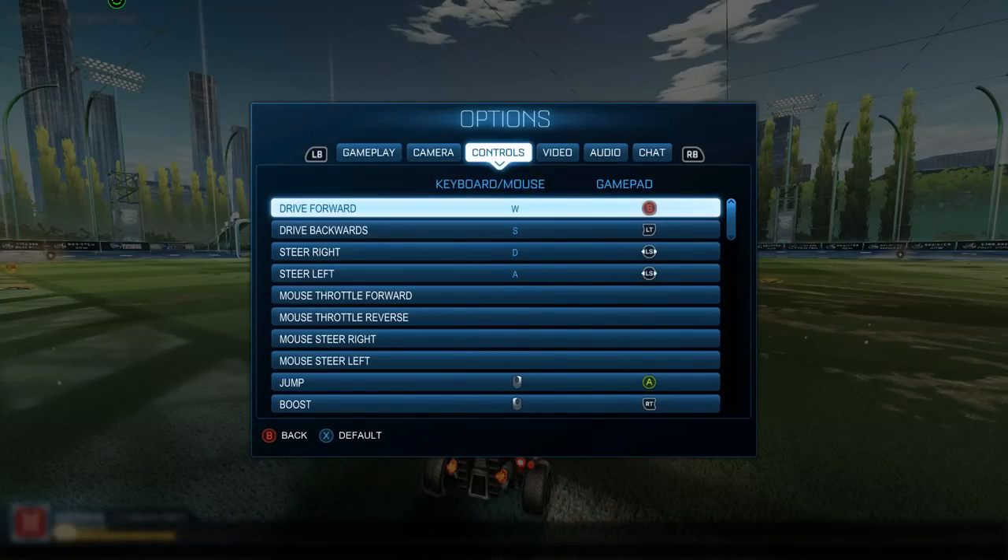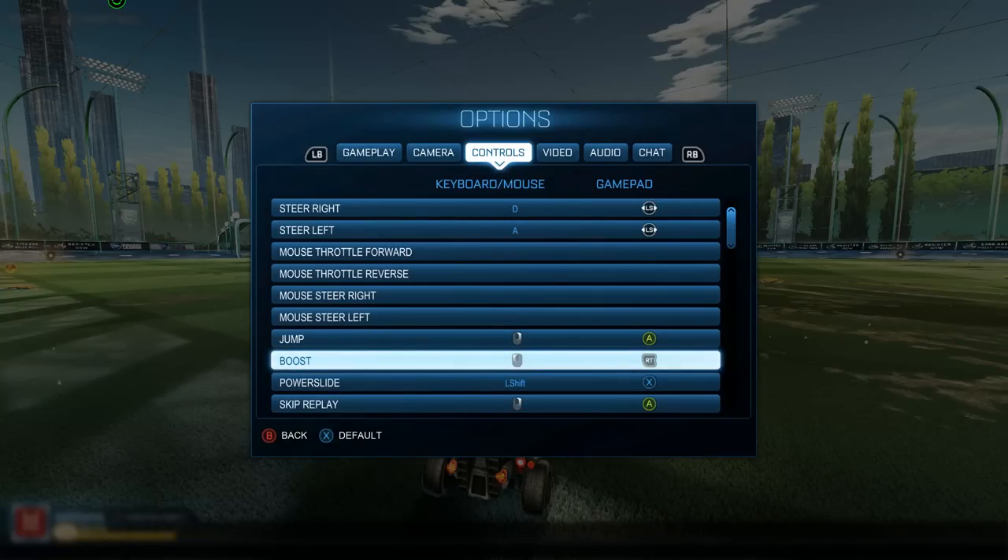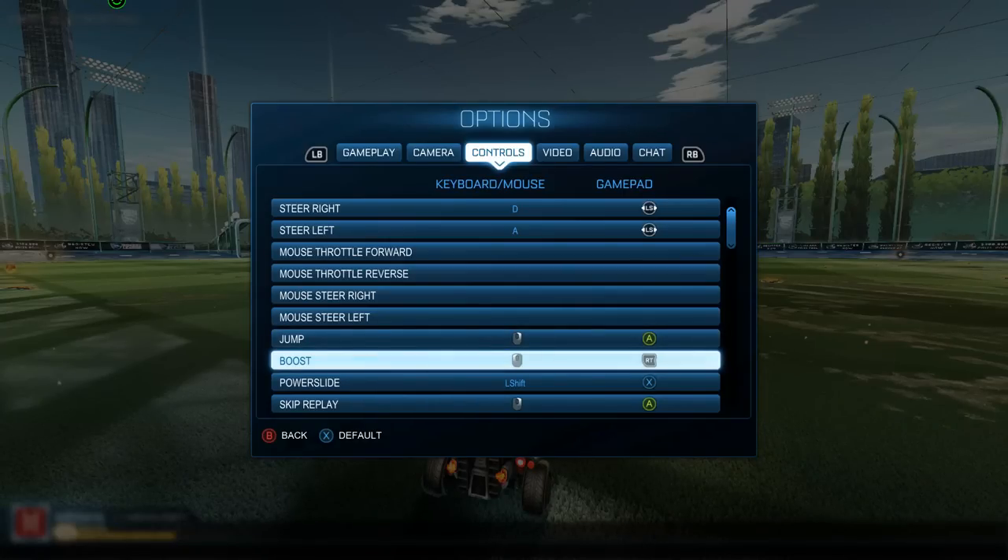Here are my keybinds — my drive forward is bound to my back paddle. If you don't have an elite controller, I suggest keeping it on right trigger. My boost is right trigger, so I just swapped those two, which allows me to jump and boost at the same time. If you don't have an elite controller, I suggest doing right bumper for boost, so you have right trigger for drive and right bumper for boost. It's a little weird getting used to, but it's way more efficient than having boost on B and jump on A.